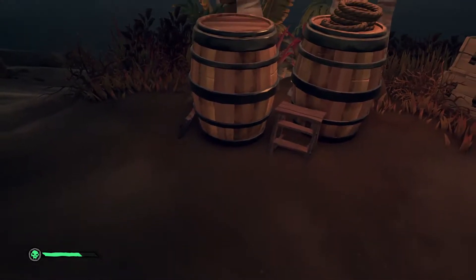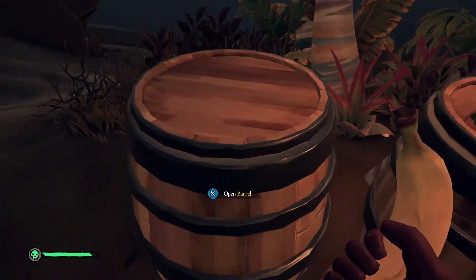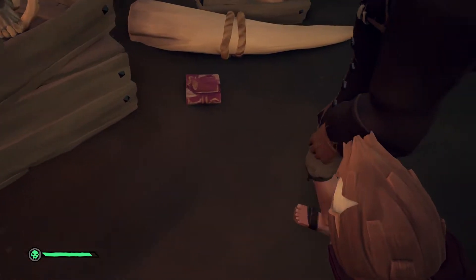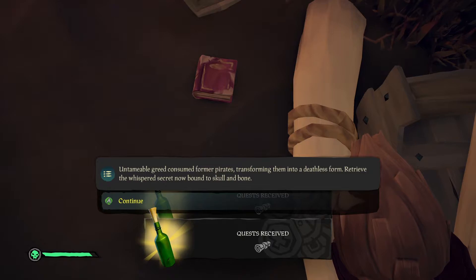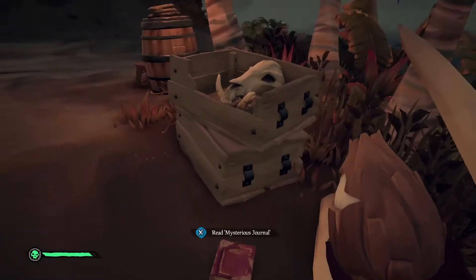This is for eating the 5 different fruits that are in the game. Fruit can be found in barrels and crates, even in outposts. You only have to eat the fruit once and it does not have to be done at the same time. The 5 pieces of fruit are bananas, pomegranates, coconuts, mangoes, and pineapples.